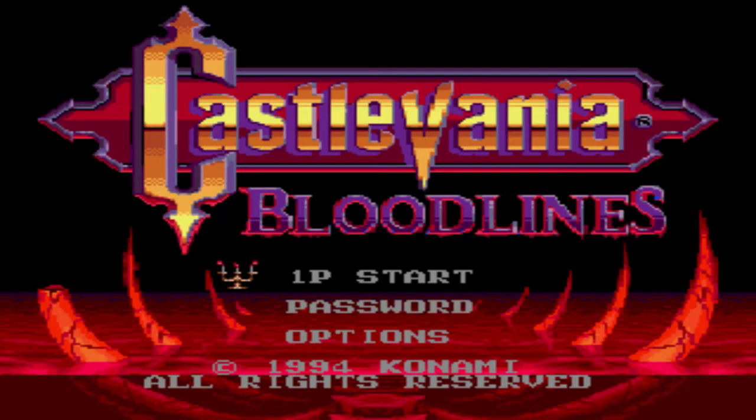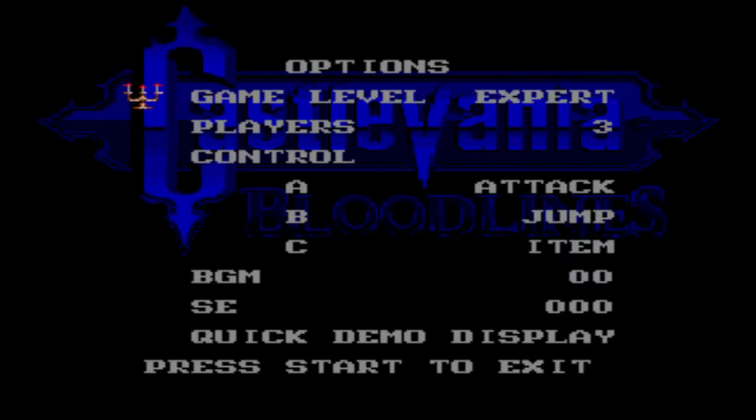Up, down, up, down, left, left, right, right, B, A, start. That's the Konami code, and that unlocks expert mode.